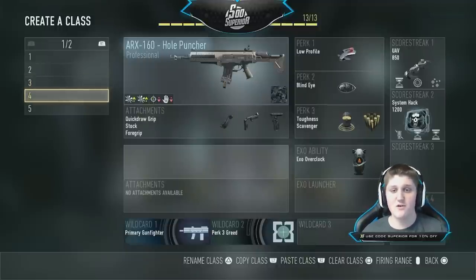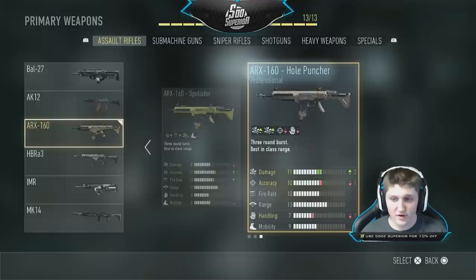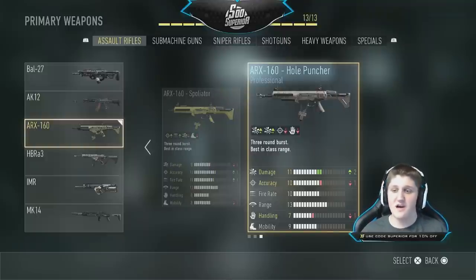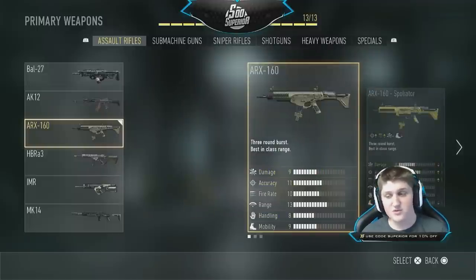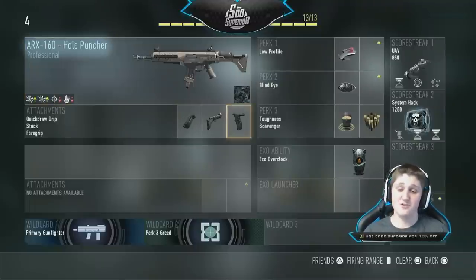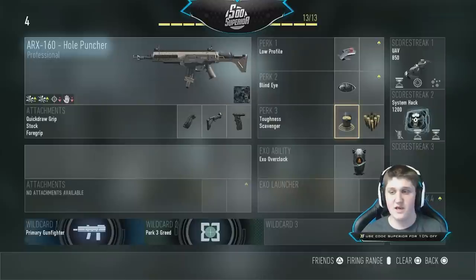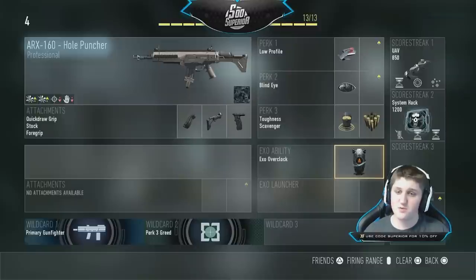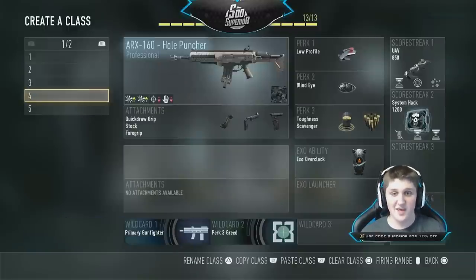Next one is the ARX Hole Puncher, which is freaking insane. Look at the stats — it has plus two damage for minus one accuracy and minus one handling, which really isn't a big deal. I'd argue this gun could almost be an elite weapon, it is so good. The ARX is normally really good, but once you get the Hole Puncher it's just absolutely untouchable. With quick draw, stock, and grip — those are pretty much my favorite three attachments on any assault rifle. The low profile, blind eye, toughness, and scavenger perk combo with the UAV, system hack, and overclock makes this a really good class, especially for medium to long range maps when you still want to play semi-aggressive.